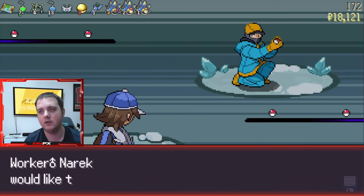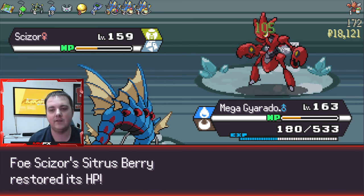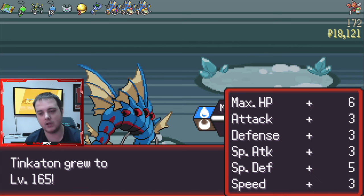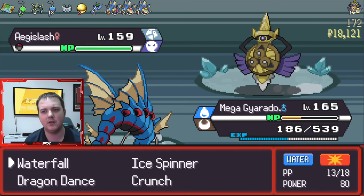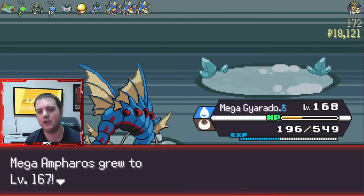I thought it would be nice to get to max level so we can use Rare Candies better. I did actually recently find out you can go beyond the max level — the maximum on this is 200 but you can use Rare Candies to go over that. I think the max has been going up, which is insane to think about when you try and take down Eternatus.